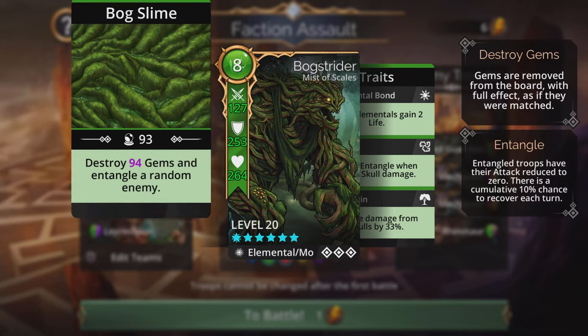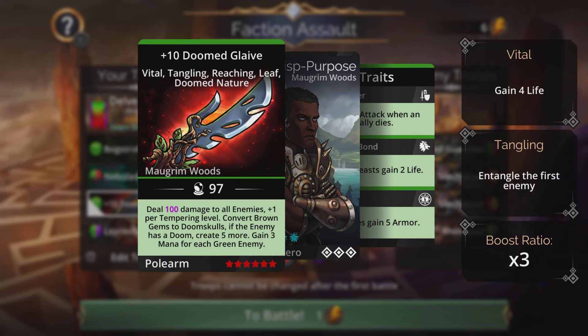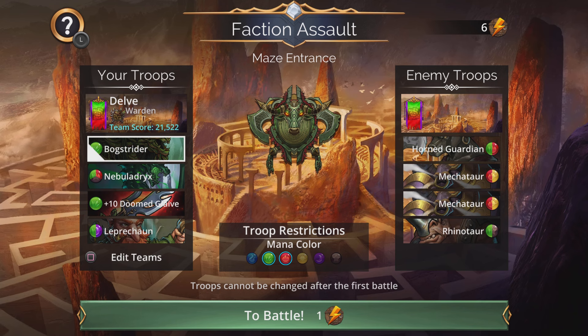So that is the first team: Bog Strider up front, followed by Nebula Drix, then the Doom Glaive weapon, and finally Leprechaun at the back. I'll follow up with one more team right after this.